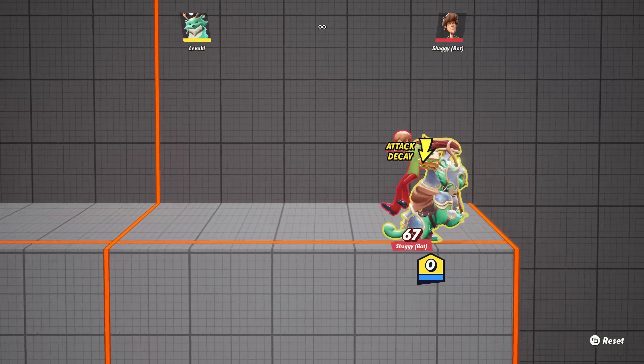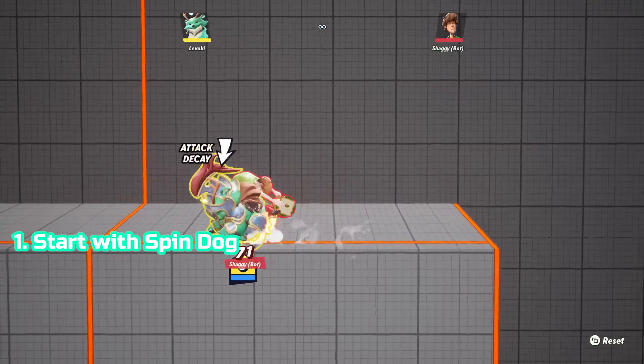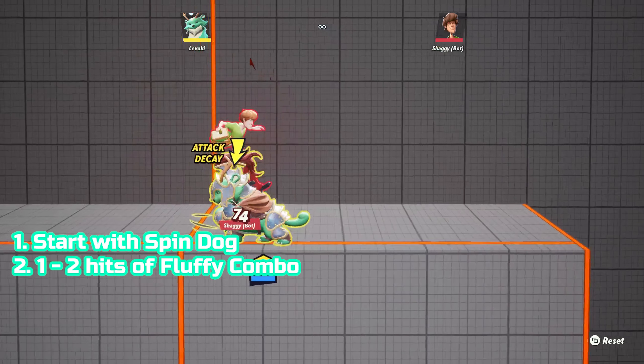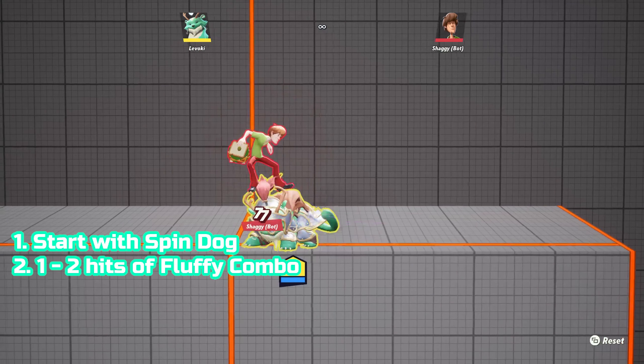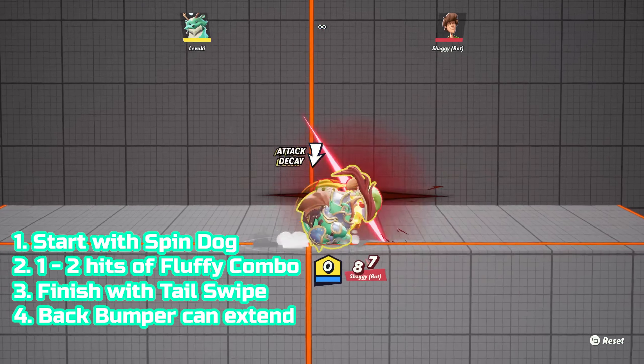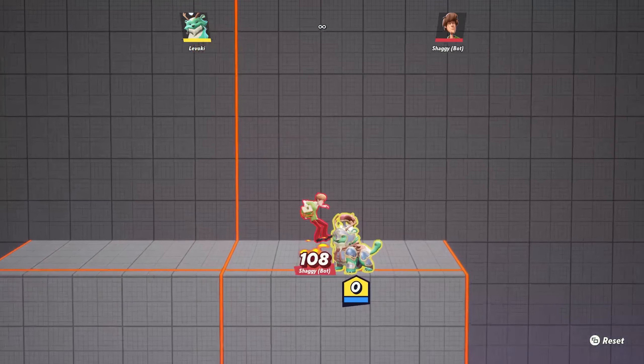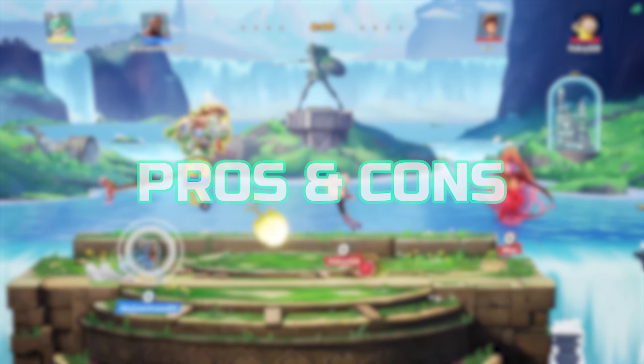Now that we've covered Raindog, I want to leave you with one combo that's critical to racking up tons of damage. You can start it by connecting a Meteor or finding an opening. That'll lead into your Spindog to get to the ground and get your enemy into hits. From there, start your Fluffy Combo, and after one or two hits depending on your mixup, finish it off with a Tail Swipe to go for a knockback or kill, or use Back Bumper to pop them up and extend the combo.